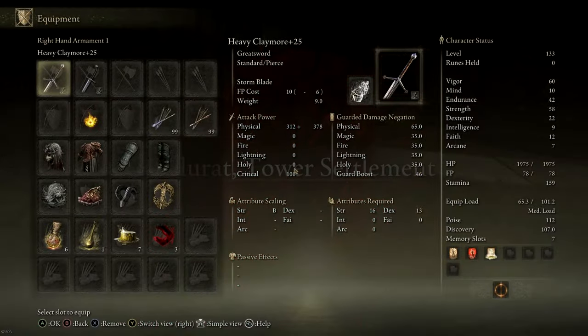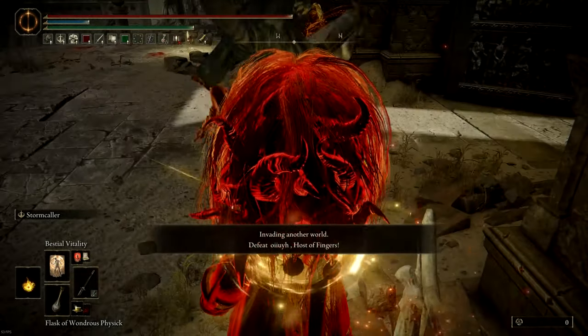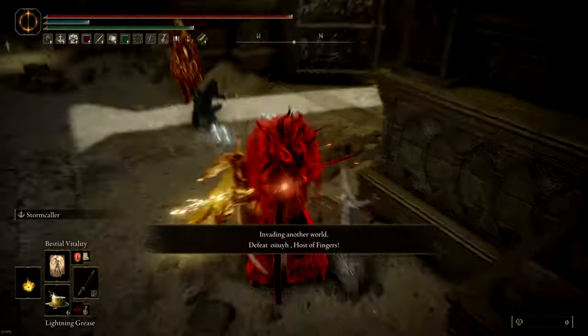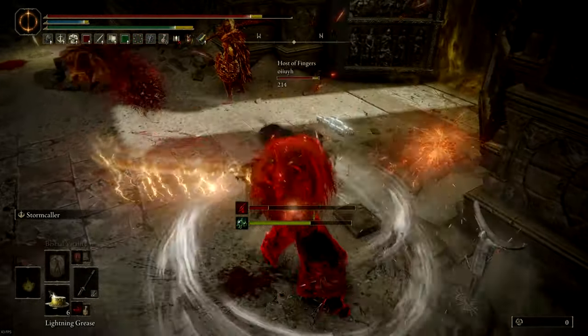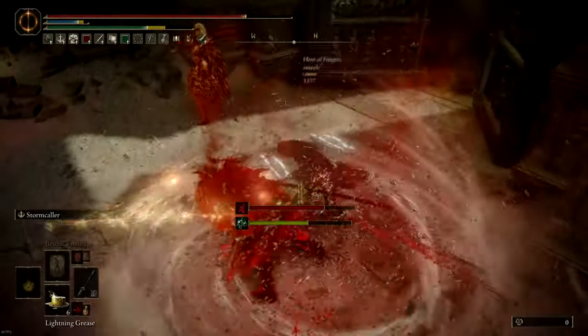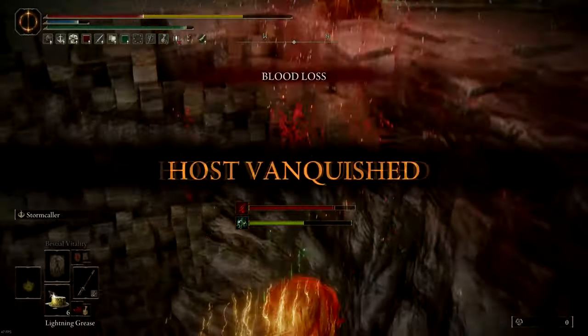I wanted to show this clip because I think many people don't know how iframes work when summons enter a world. You have 10 seconds when you enter a world to buff up where people can't touch you, and this guy is just trying so hard to hit me and gets killed because of it.